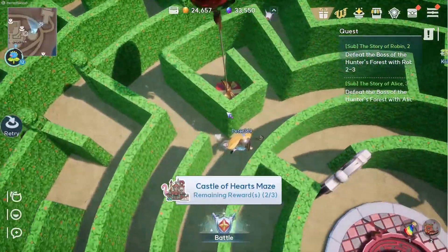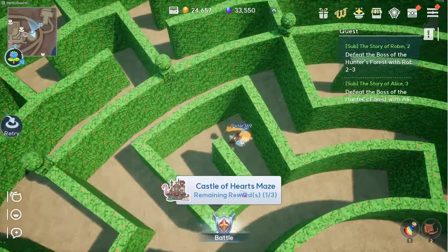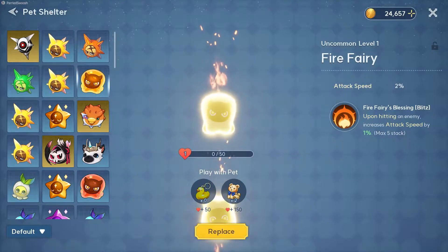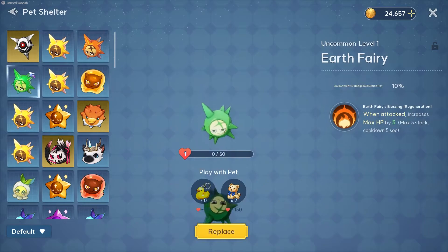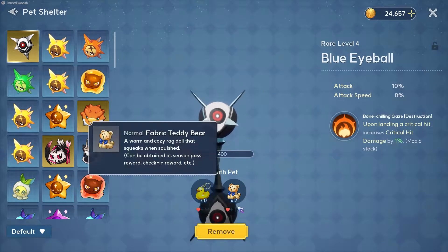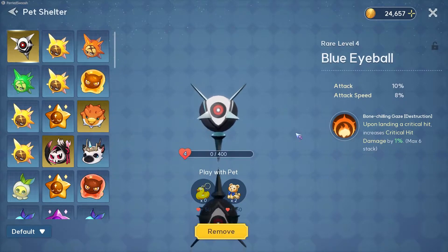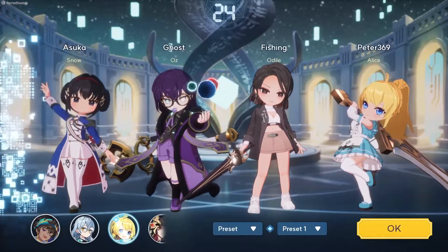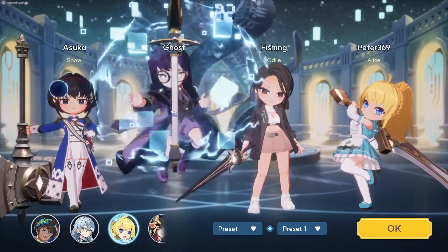Pets you acquire either from the shop or from the dungeon can be leveled up through their friendship level. You give them the gifts you collected, which increases their stats.